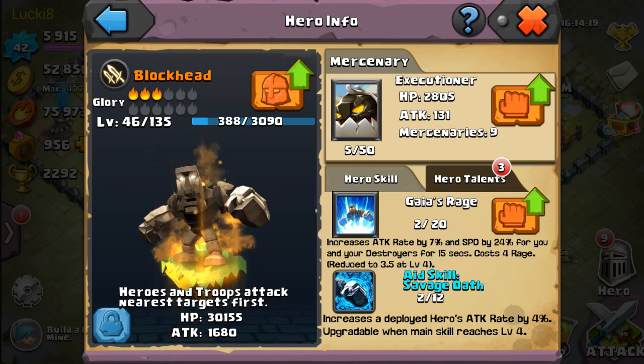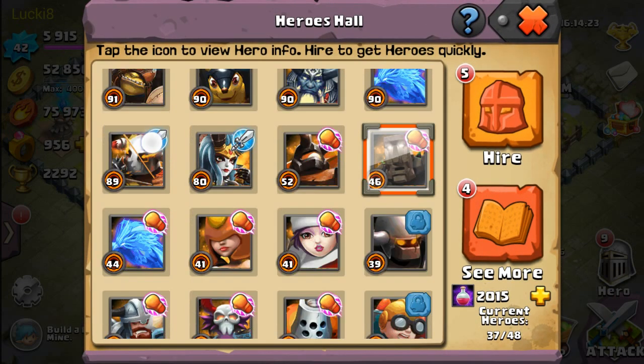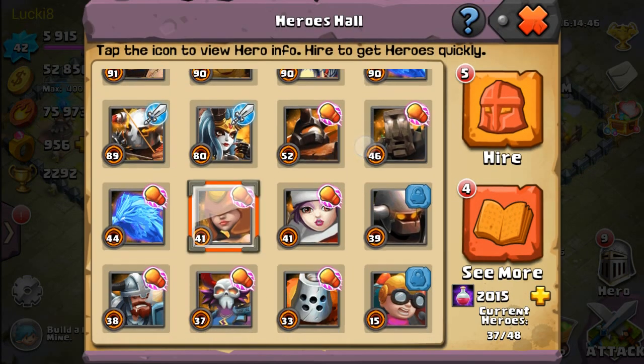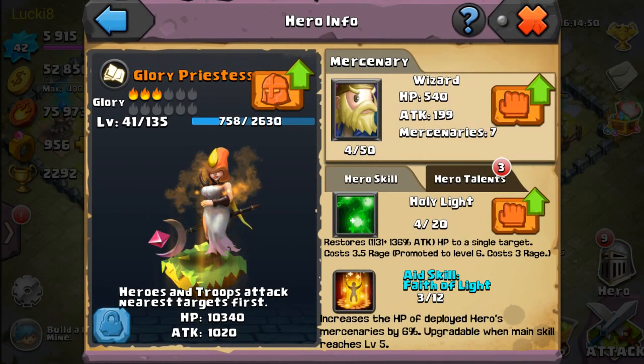If you want to go defensive and don't care much about attack, and you don't have a Pounder, Blockhead is good to go. How about Glory Priestess? She doesn't have a divine skill either. Most people use her in a wizard strategy — you can search on YouTube. If you don't have most of the heroes I have, you should go with the wizard strategy.